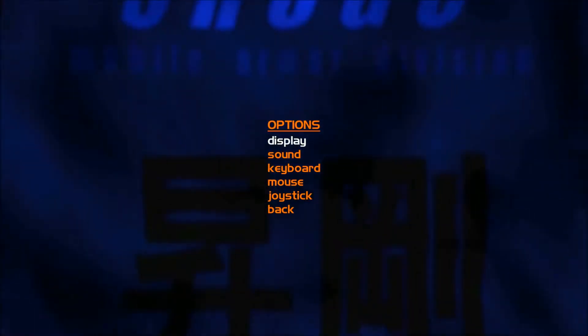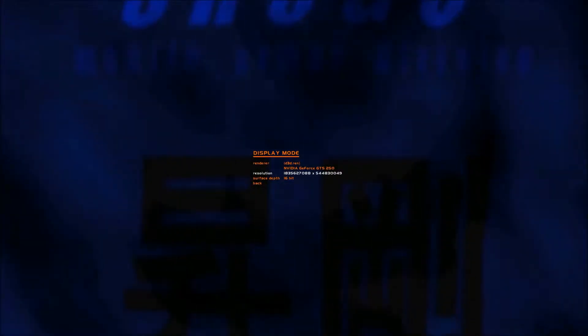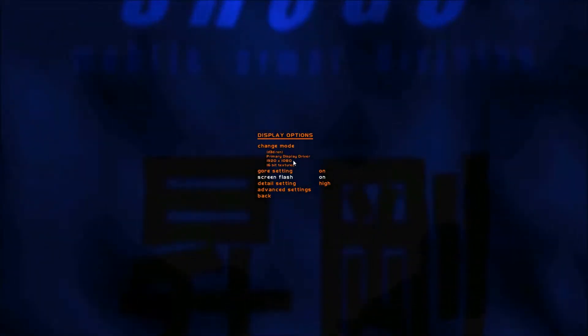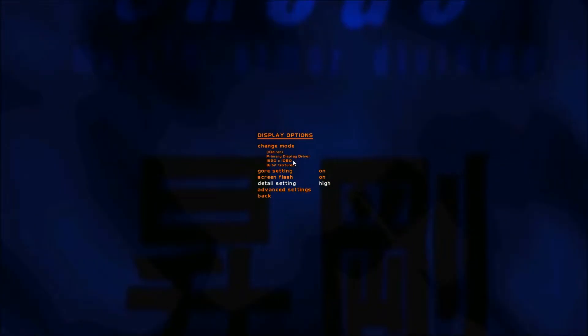Let's take a look at the options. So display options - let's look at the resolution options. You have all these options, they all look normal. Display options are not fantastic. There are core settings on or off, screen flash on or off. I have my settings on high, and they have advanced settings. Things like bullet holes - lots - and the other options are some and a few. Mine are on lots. Pretty good, that's all for display options.